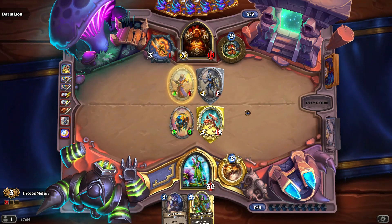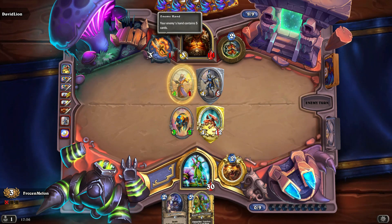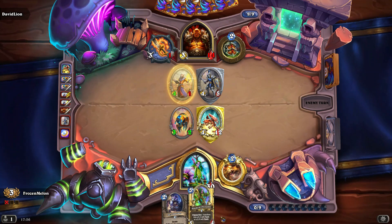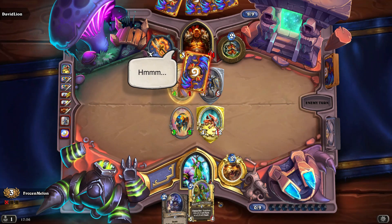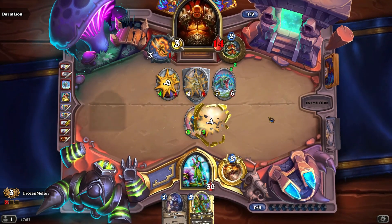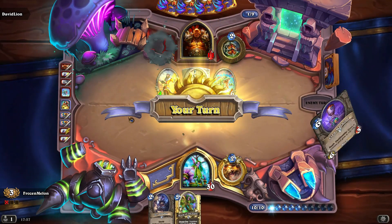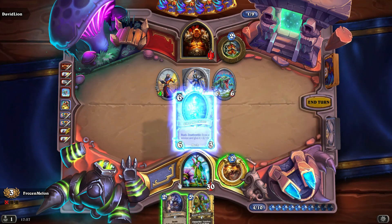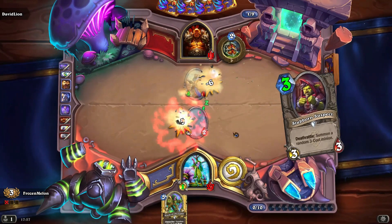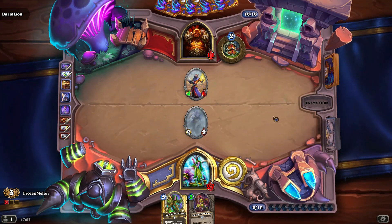I'll play the big minion here because it'll be hard for me to get this out later, and again it forces him to use a face hit to try and clear if he wants to, or have more fast answers. I could have just used this, maybe kept it at one health, and hero-powered then played these two together. It's almost something bigger I could have played with a 6-mana card, but I don't have very many in the deck.